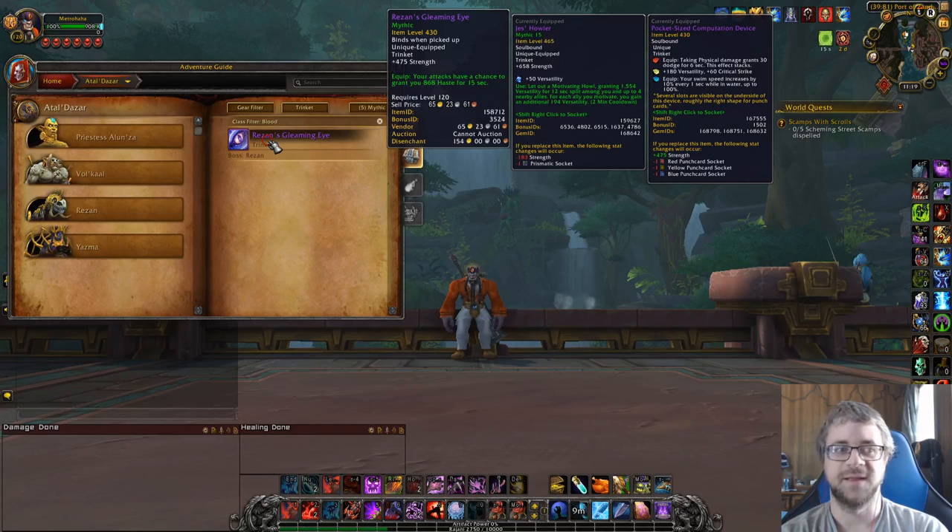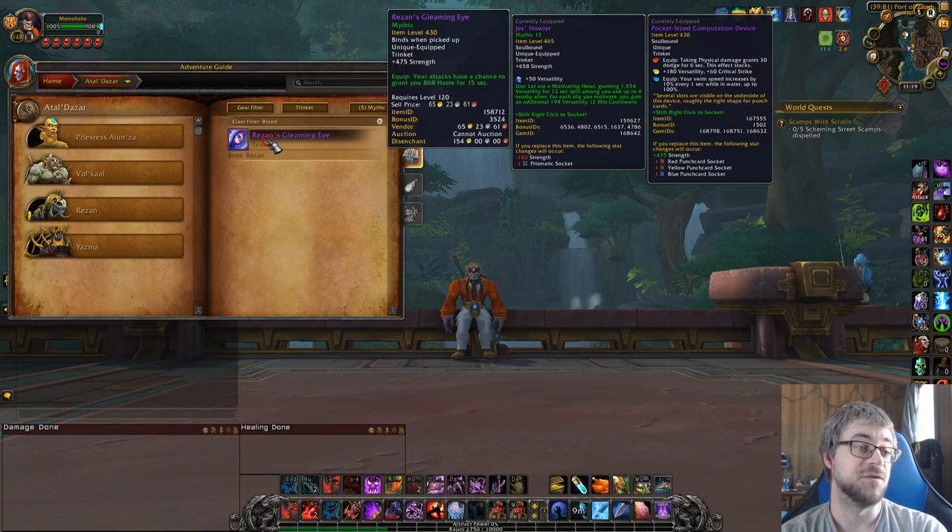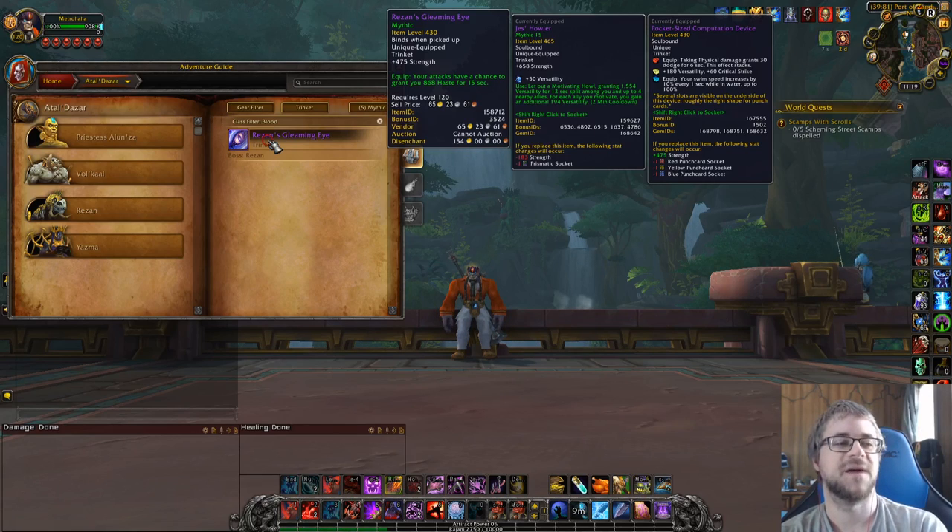Do you think another trinket is better than Razan's Gleaming Eye? If so, it's probably a good trinket. If you think it's worse, then it's probably a bad trinket. That's how I've looked at it throughout the entire expansion. But right now, haste procs are kind of out. There are a lot of different places to get haste procs, and I don't feel like using a trinket slot for it is very valuable.